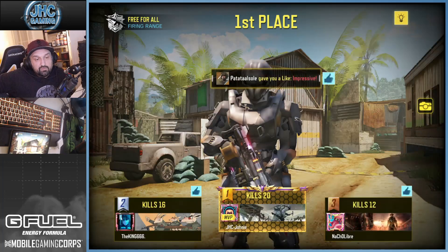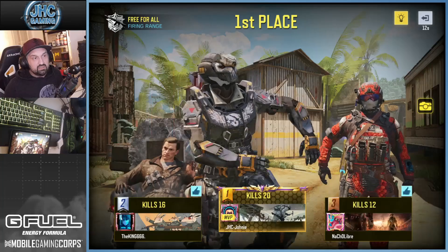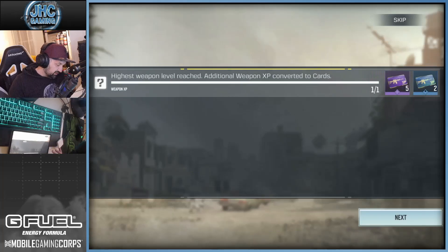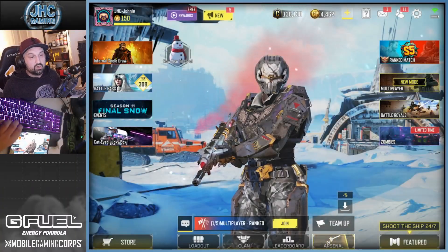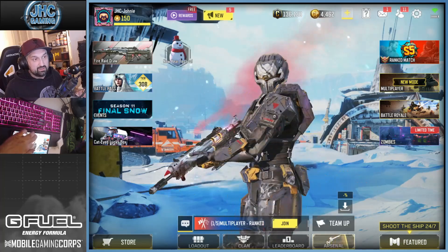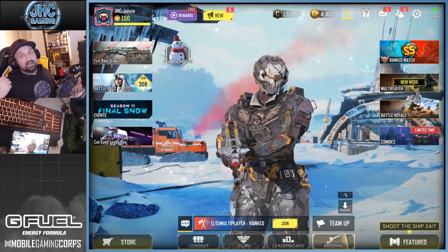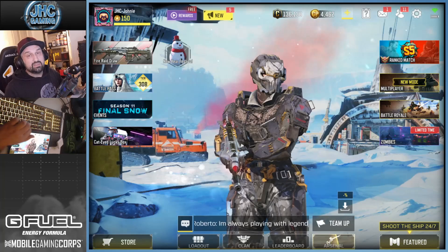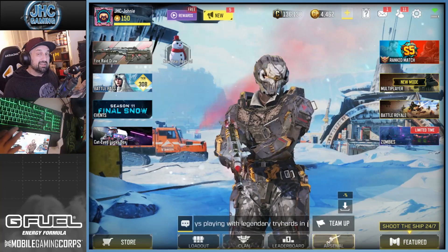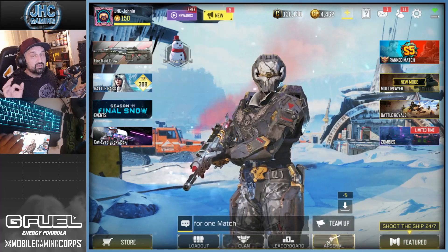It's a dope legendary. Before today my favorite legendary was the Peacekeeper with the nuke explosion, but this one — maybe not the best kill effect, but definitely a dope looking gun. That was the new Fire Raid draw, with the Battery skin. Very cool legendary. Not a bad draw overall. The bike too — if I play BR, we have a rank reset coming, so I'll have a new bike to use. Let me know in the comments if you got the draw, how many spins, and how you like it. See you guys in the next one!